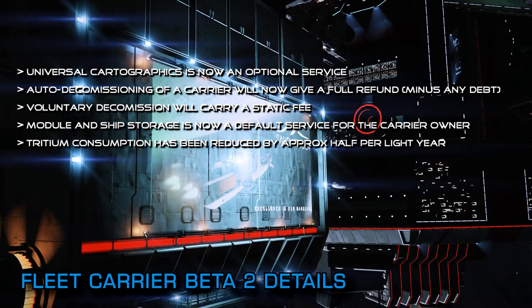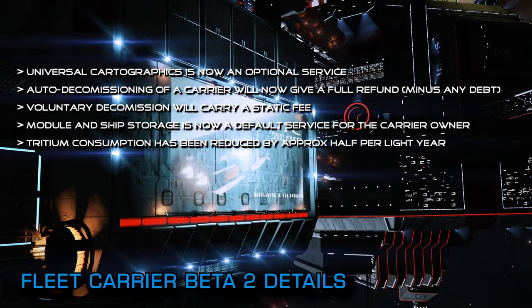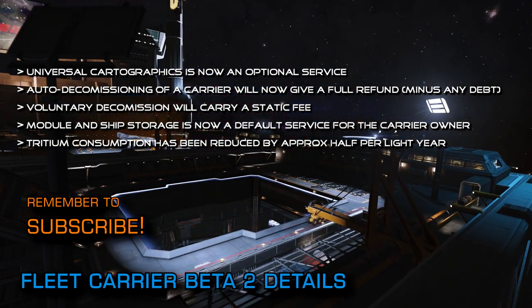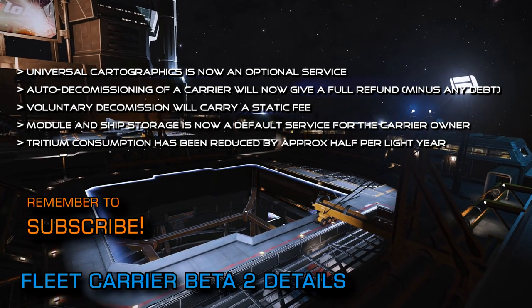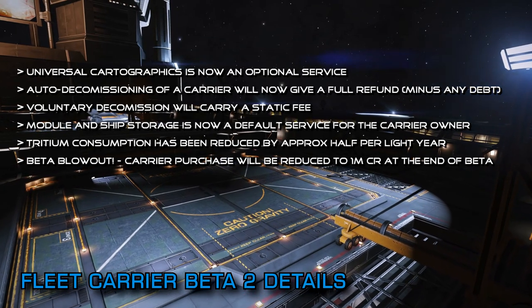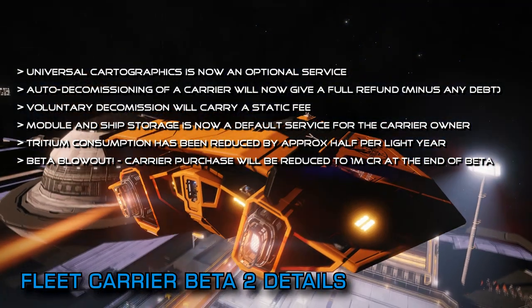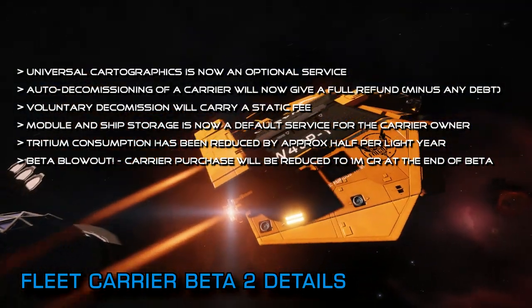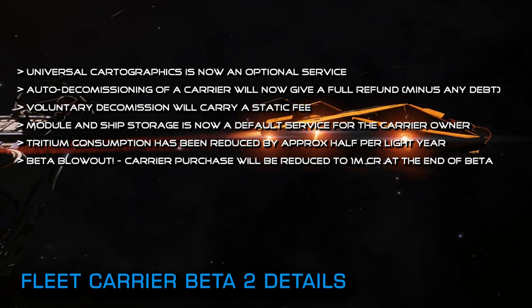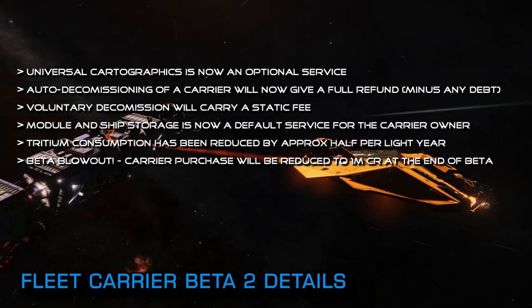The base cost of a carrier is still 5 billion credits, and Frontier are keeping that cost for most of Beta 2 in order to properly evaluate the system in realistic conditions with realistic amounts of carriers. However, they have announced that towards the end of the beta they will be having a beta blowout period, during which you'll be able to purchase a carrier for just 1 million credits. That means that just about everyone will be able to buy a carrier towards the end of the beta. If you thought the carrier facility systems were rammed with carriers during the original beta, in the blowout period for Beta 2 it's likely you'll be able to walk from the arrival point in the system to the carrier yards if you so desire.